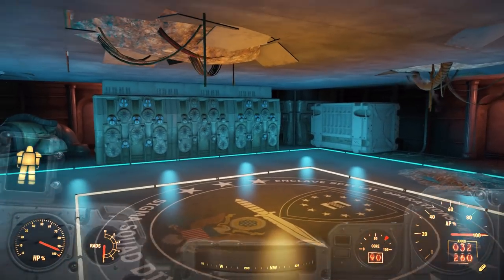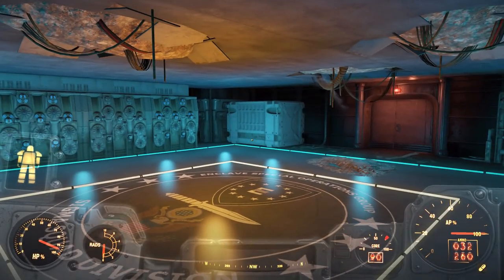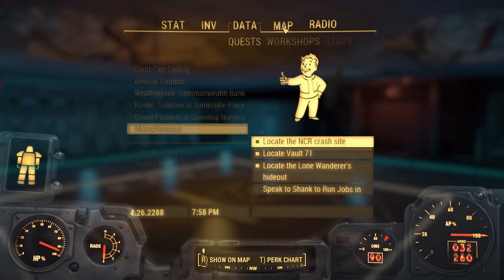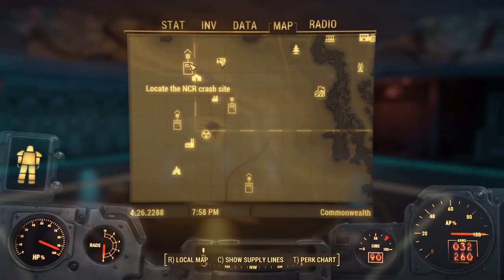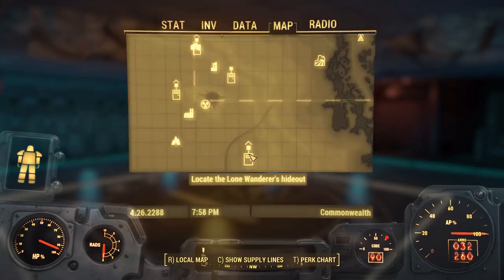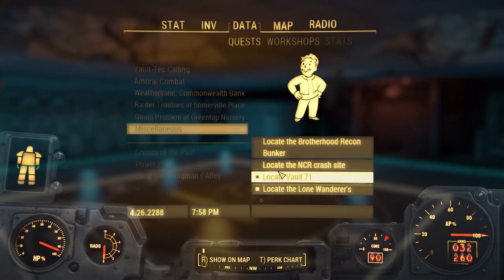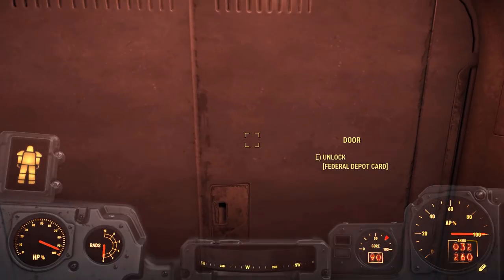We still have two locked-up parts of this particular base to go and explore, and I'm hoping we should be able to finish that up pretty quickly today, and then head back out into the Glowing Sea to look for one of the four remaining areas. Let's take a quick look at them. So we have the NCR crash site next - that's the closest. Then we'll work our way down to the Brotherhood Recon Bunker, Vault 71, and finally the Lone Wanderer's Hideout. I'm looking forward to that one the most - I think that will make for a grand final episode. Let's head over to this wing of the base, which apparently is the Federal Depot.